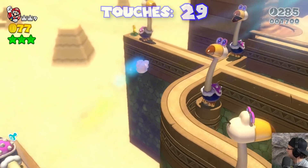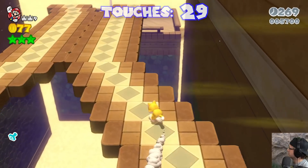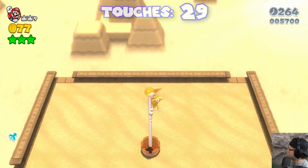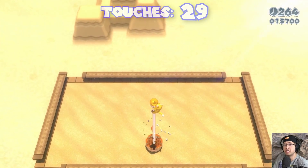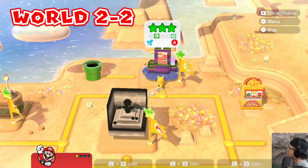Don't touch the Conkdors. I think we're actually still good. And that was 2-1 — a very yellow level, very yellow. Oh this is going to be an interesting one. We're going to do 2-2 next.